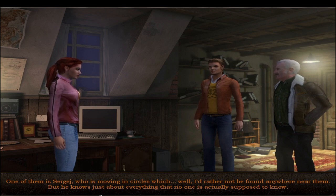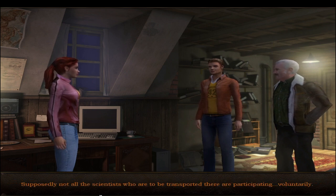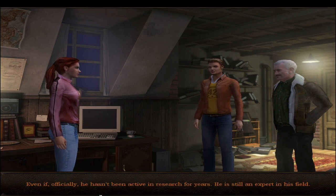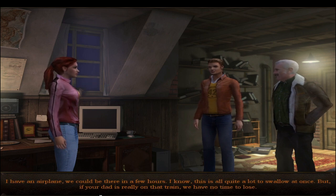Ola says they must find Nina's father. He activated some contacts - one of them is Sergei, who moves in circles Ola would rather not be near, but who knows everything that no one is supposed to know. According to Sergei's information, a research station was built in the Tunguska region decades ago, and now another transport is planned. Supposedly not all the scientists being transported there are participating voluntarily. This could be linked to the disappearance of Nina's dad. Ola has a plane - they could be in Moscow in a few hours.